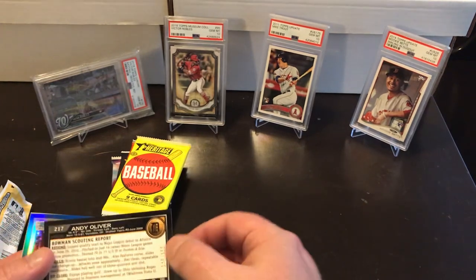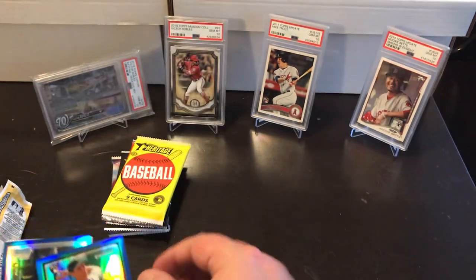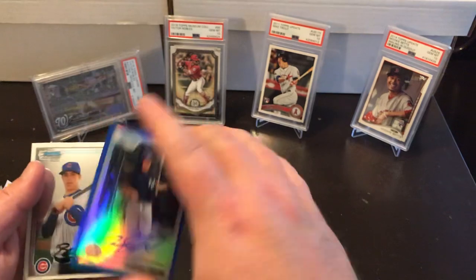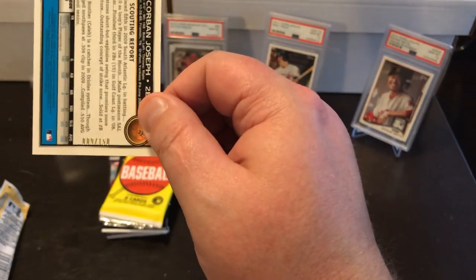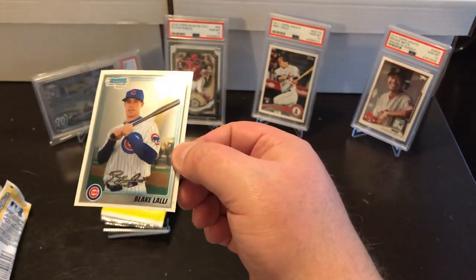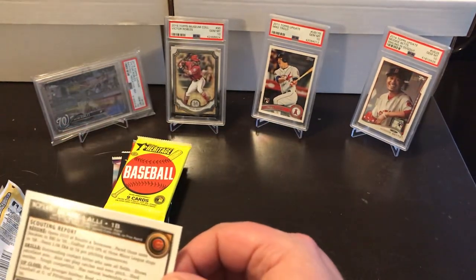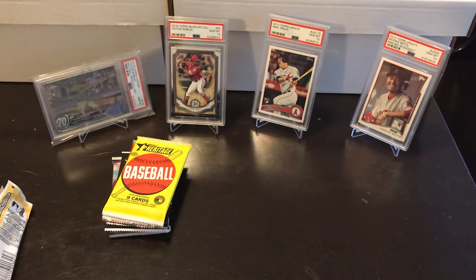Andy Oliver — nice and shiny with a blue border. Corbin Joseph — he's a Yankees prospect, or at least he was. This one's numbered 140 out of 150. Corbin Joseph signature, also numbered out of 150 — nine out of 150, very nice! Another hit — Blake Lally, that's his first Bowman card. I've heard of Corbin Joseph, Andy Oliver, and Daniel McCutcheon. That was a great pack — small numbers but nice quality.